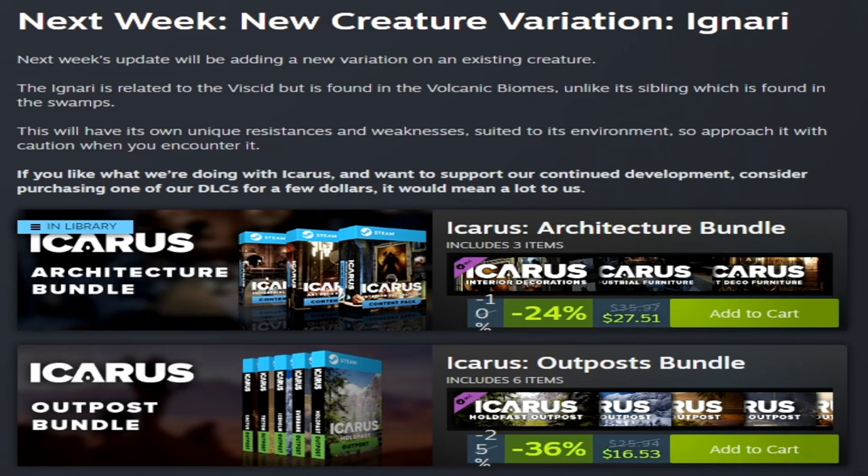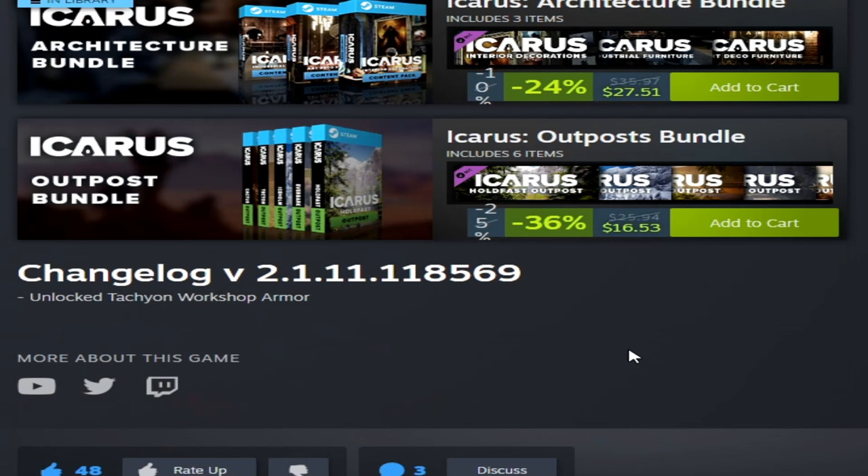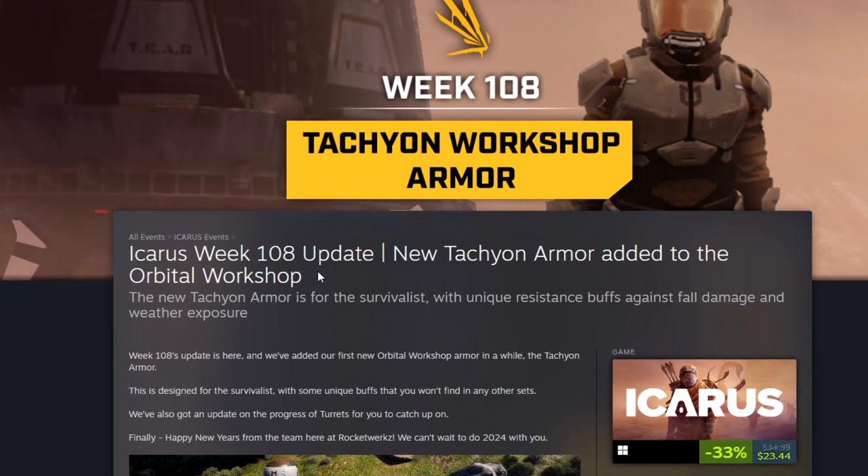Then we got the new year changelog — it's the last changelog of the year. And look at it: it just says 'Unlocked Tachyon Workshop Armor.' That's it. That's the changelog and that's the update everybody — a really nice armor set this week. I'm interested in playing with that this Friday.